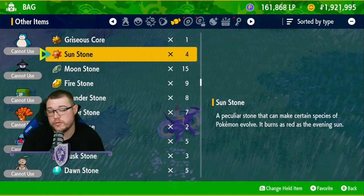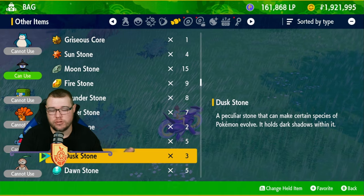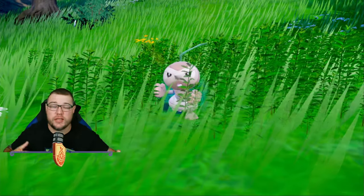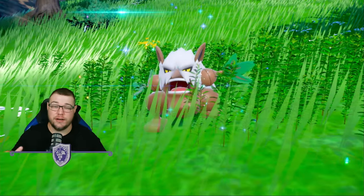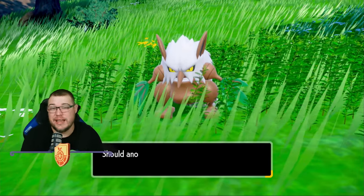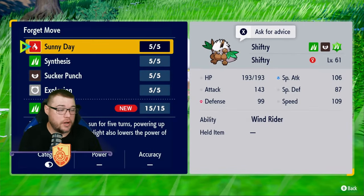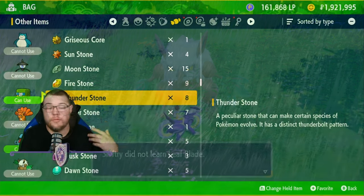The Litwick line uses a Dusk Stone. You can find Lampent in the wild, but to get Chandelure you'll need to evolve one with a Dusk Stone. Nuzleaf uses a Leaf Stone to evolve into Shiftry. Notably, Shiftry's hidden ability in this DLC has changed from Early Bird to Wind Rider — the same ability as Brambleghast — which is a massive change.